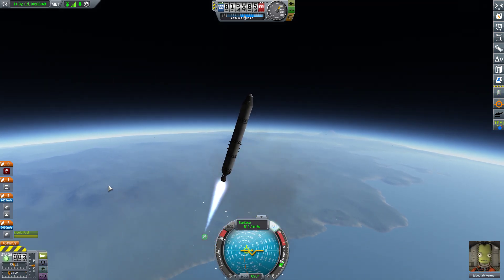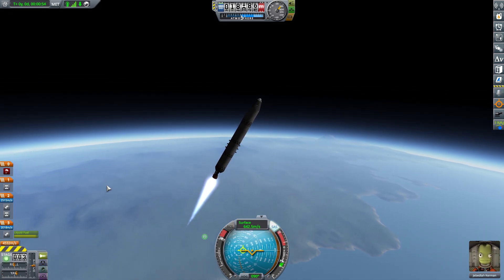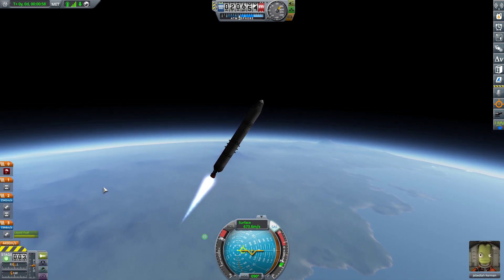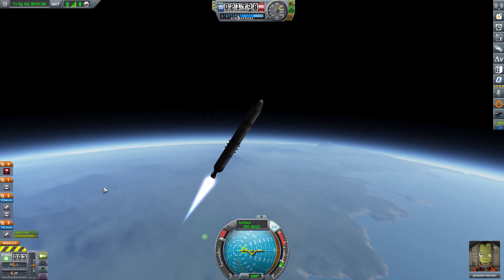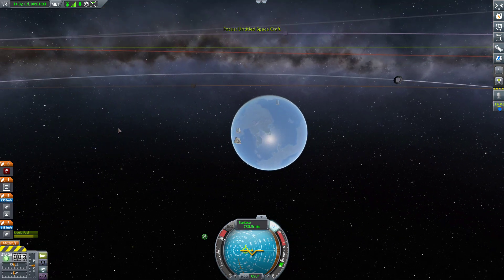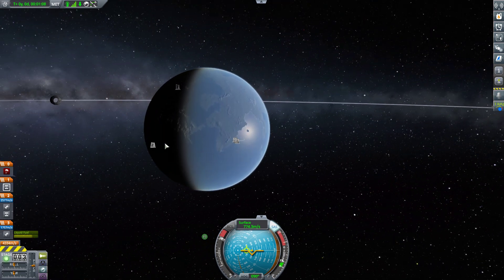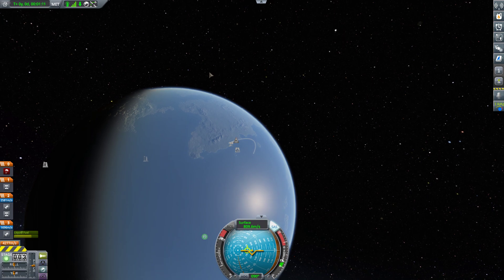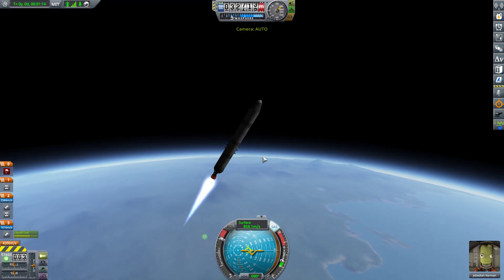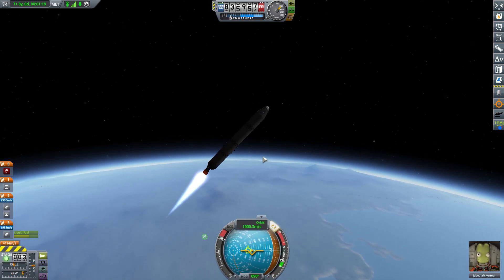I separated those into two stages so that the boosters would drop free before I lit the engine, and therefore I wouldn't explode it and destroy the craft. Now we're going to switch to the map screen to make sure that we're not getting too high on our trajectory, because I don't have any way at this point of seeing what my actual apogee is, and we've got a limited amount of fuel here.